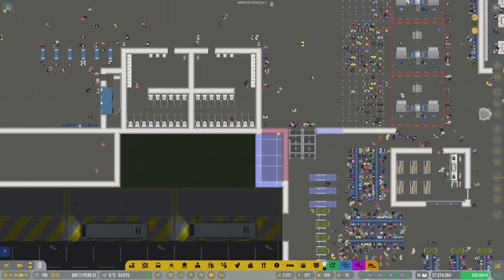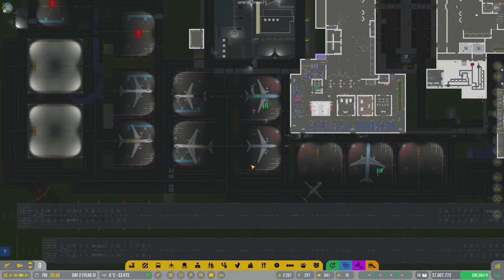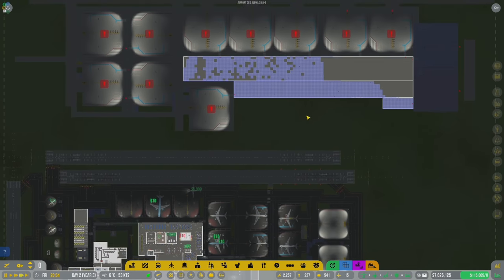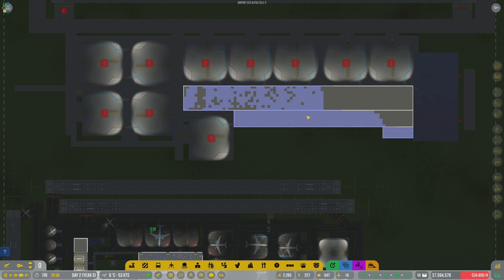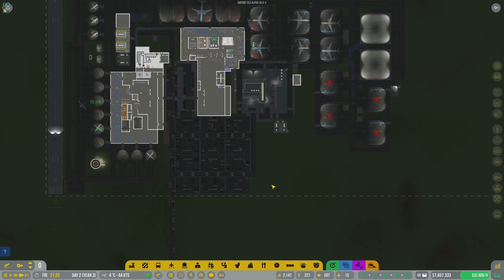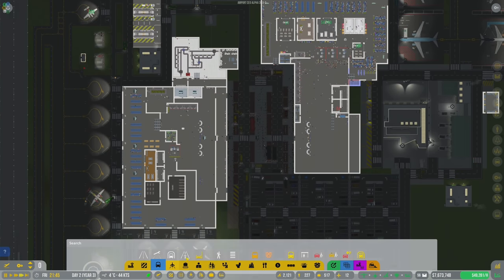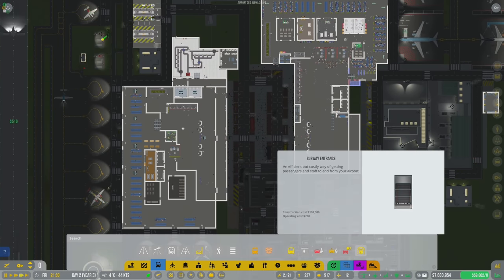Workers just have so much to do - there's so much to build. I need to let it run. I've got seven and a half million dollars, and I haven't even opened that giant expensive terminal over there where about 90% of the cost is already paid for. I still have to do a subway - I haven't figured that one out yet. I don't know where I'm going to put it or how big it's going to be.